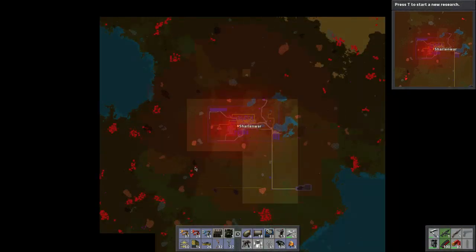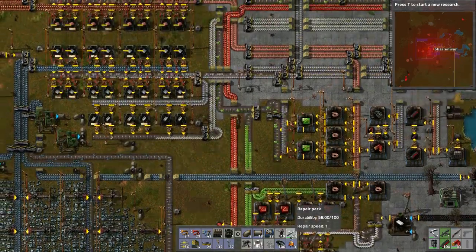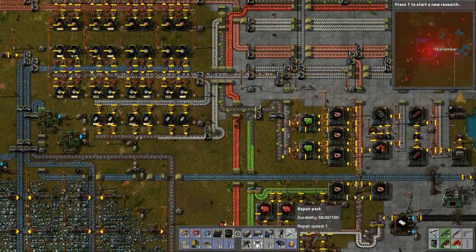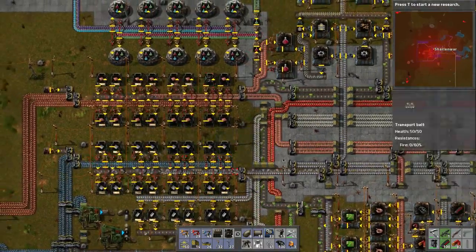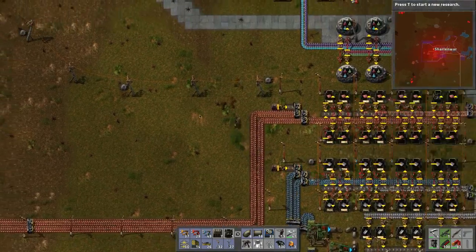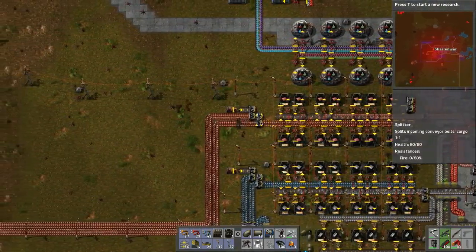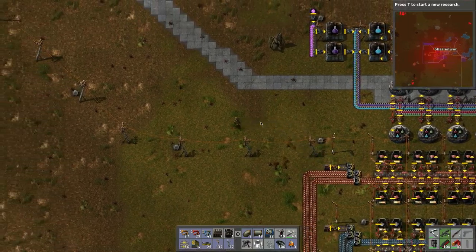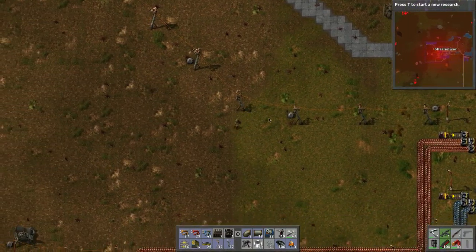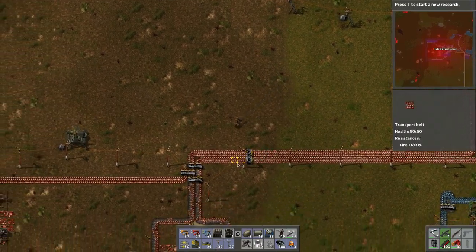They're growing a little bit so we're going to have to deal with that. I was thinking we need to fix all this input, which is going to grind everything to a halt. I've been thinking about how I'm going to do this - I'm going to create the areas of input here. The copper lines are going to have to be moved up, so we'll cut these right now.